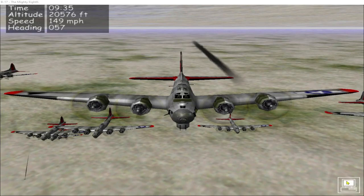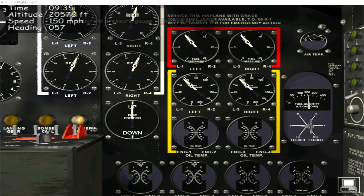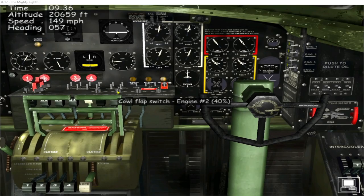He's down. It's engine one that is smoking. I tried to use the fire extinguisher but it had no effect, so I think the engine is just damaged. Looking at the dials it doesn't look too badly damaged, but there is a fuel leak from fuel tank number one as well. We may just have to manage the fuel leak — everything else seems fairly stable. Temperatures are all checking out okay, and it looks like the AI is managing the temperature in engine one by increasing the cowl flaps a little.